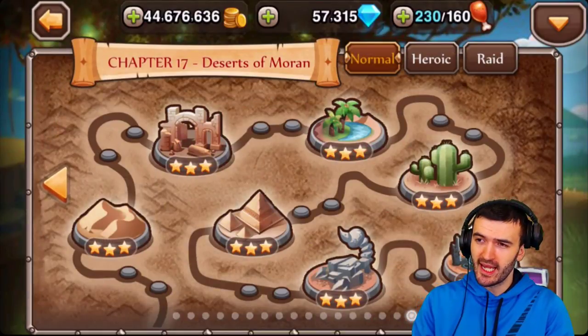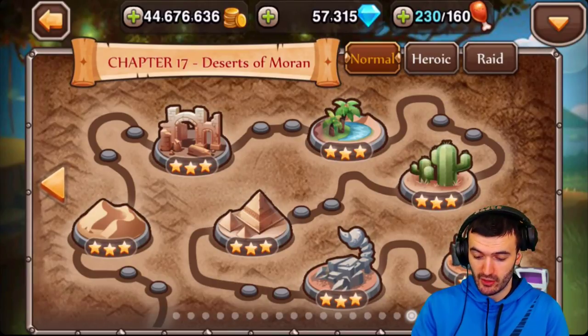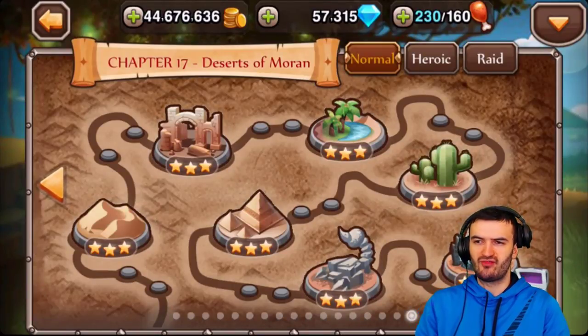The only way you can get an egg right now is from Chapter 17 — any normal stage or any heroic stage. If you click on any stage right now, you can see that you can get a green, blue, or purple egg from any one of them.